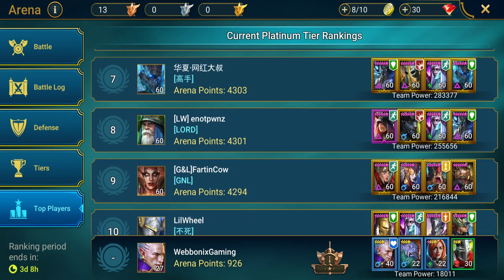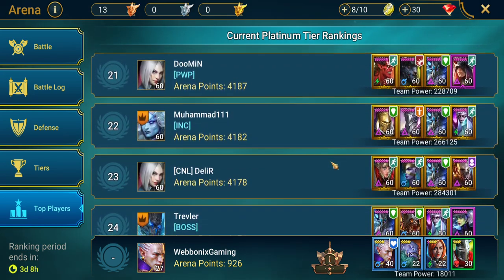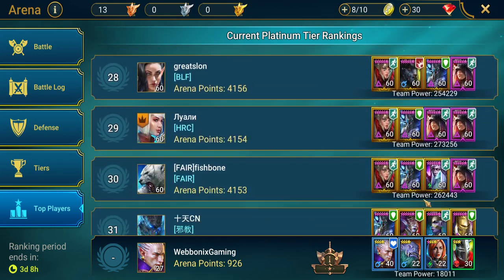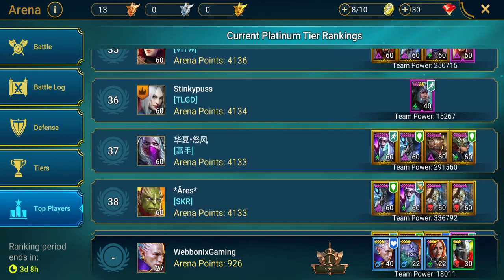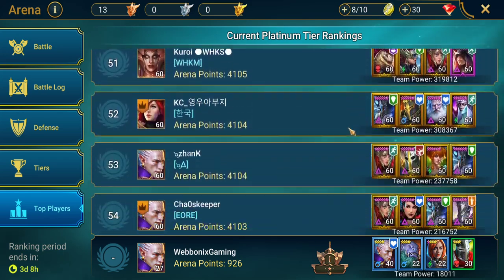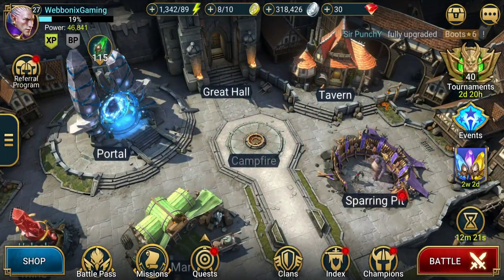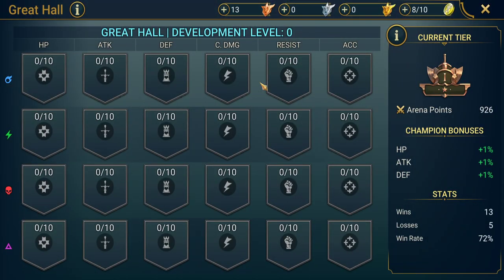It shows you what team setups they've got and their arena points. If you were going for the top tiers, you could check out these teams to see what's best suited. There are some champions that appear in a lot of these teams. With the tokens we've gained, we can spend them in the Great Hall, which alongside your arena position bonus also lets you increase stats across all your champions in the whole game.